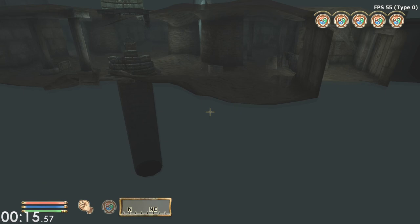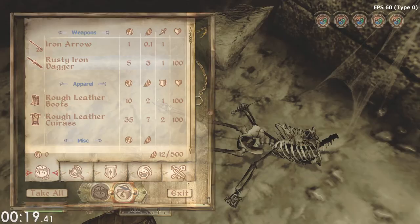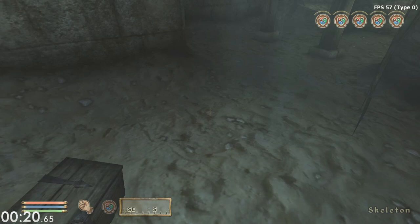The first thing we're going to do after the clips is rush over to the skeleton, because he has arrows and he has the bow right there. We need the arrows to do duping.